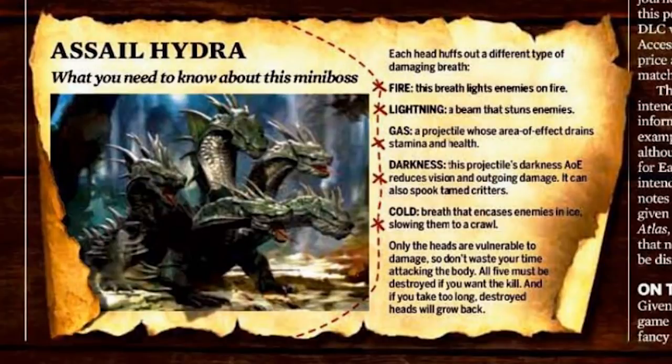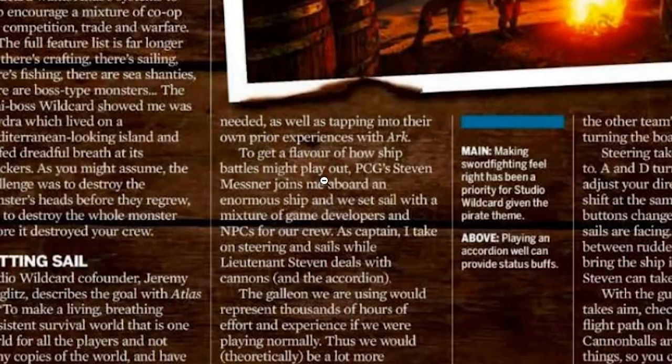Regeneration — this thing is going to be crazy. Apparently the mini-boss was shown by Wildcord to Philippa, and it lived on a Mediterranean-looking island and huffed dreadful breath at its attackers. The challenge was to destroy the monster's heads before they re-grew and to destroy the whole monster before it destroyed your crew. Sounds amazing. Let's talk about some of the more interesting portions of the article aside from this epic hydra.